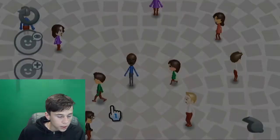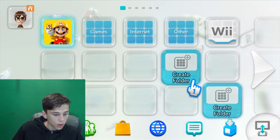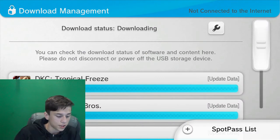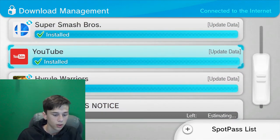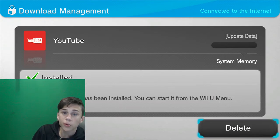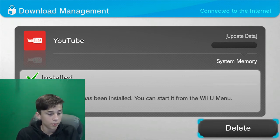So now we're gonna get out of the Wii menu. Just bear with me. All right, now we're back in our Wii U menu — want to make sure that you're on this part of the screen. Now we're in download management, and you should automatically have the YouTube app installed. If not, go download it before this.